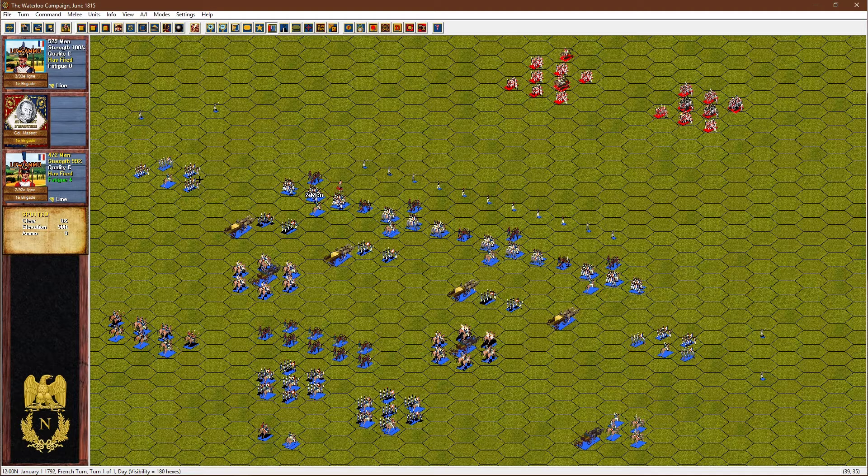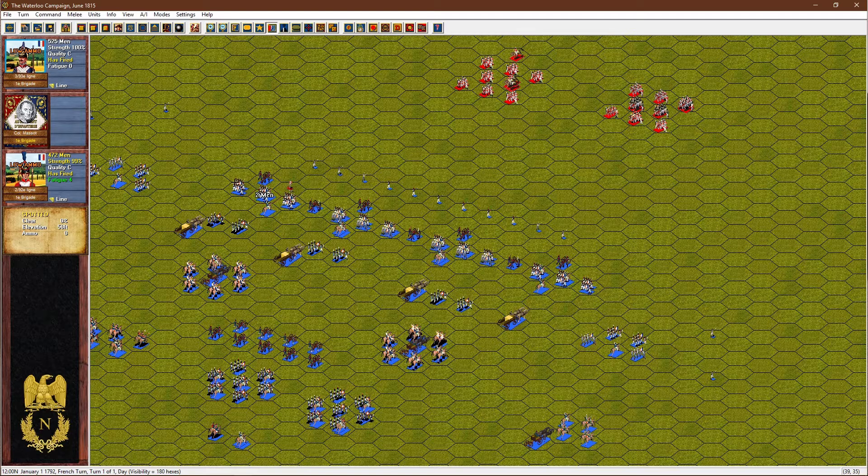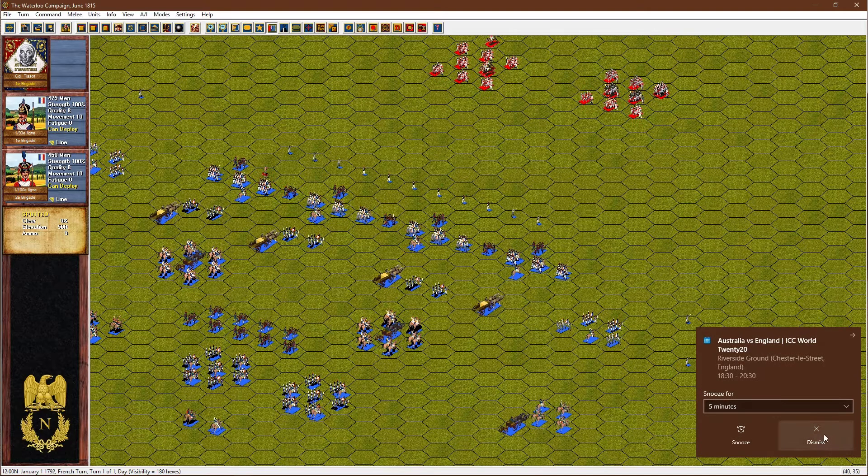We don't generally move around in line formation because, while it gives maximum firepower advantage, moving around was cumbersome and slow with a chance of becoming disordered. Line formation is also vulnerable on the flanks — at Albuera in Spain, the British lost nearly a whole brigade when French light cavalry emerged out of the fog and took nearly every man, with only a handful left.